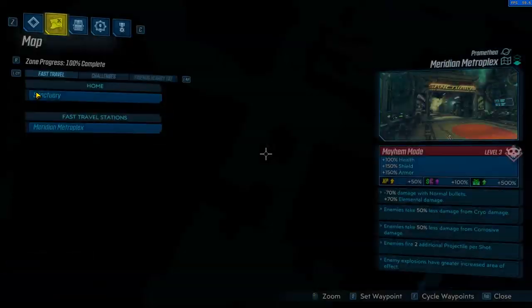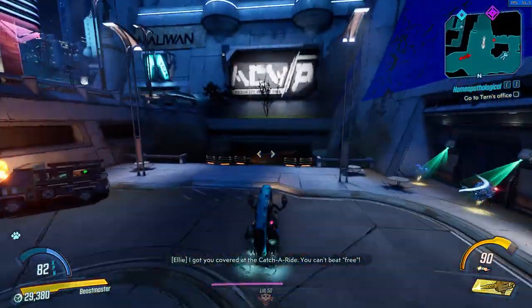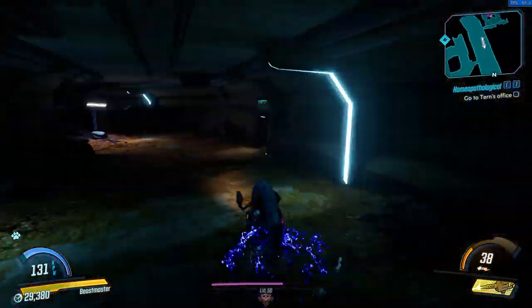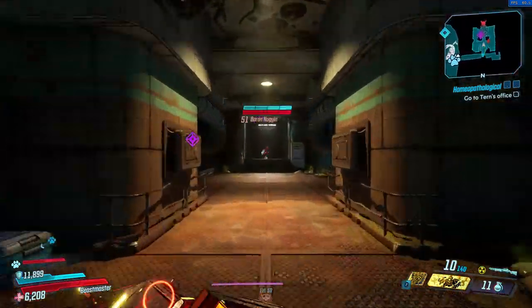If you want to get it, you have to go to Meridian Metroplex and find a safe station near one of Zer0's bounty targets called Baron Noggin. Just follow the path shown on screen and kill Baron Noggin for a chance to get the EMP.